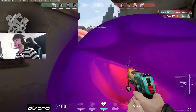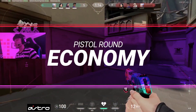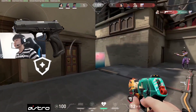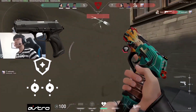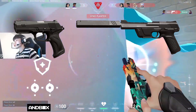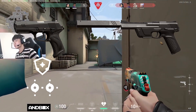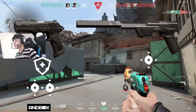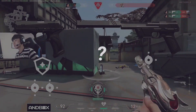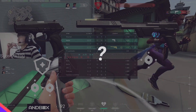What makes it hard to determine whether to keep the Classic or get a Ghost on pistol rounds is economy. In the pistol round, you're only granted 800 credits. If you stick to the Classic, you'll have the full 800 credits to purchase other items such as light armor and abilities. If you purchase the Ghost, you'll have a superior weapon but only 300 credits left — meaning no light armor and fewer abilities. This is the big question: do you want more raw fragging power from the Ghost, or do you want extra health and abilities to outplay enemies instead of straight up out-aiming them?